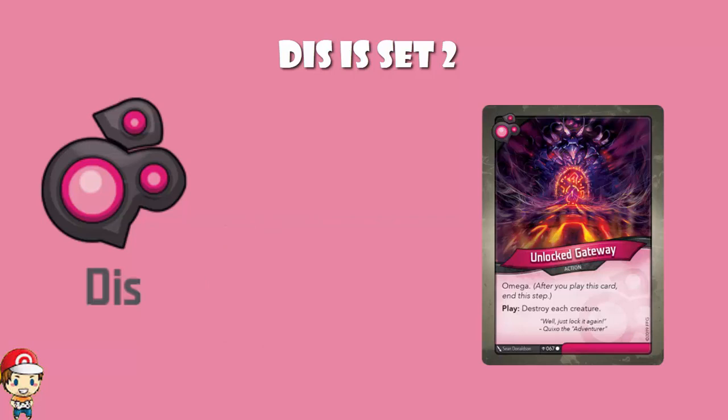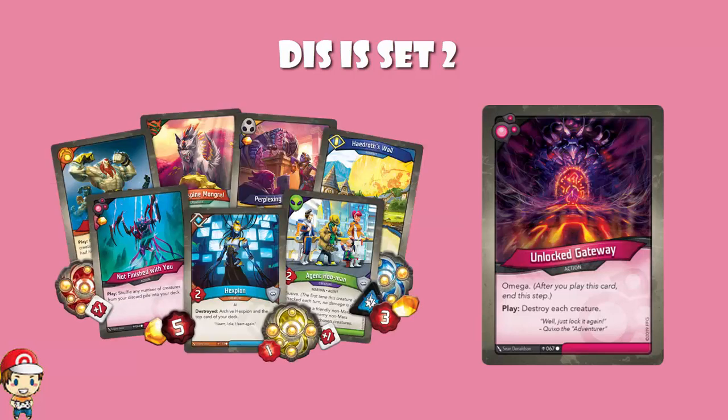We are taking a look at the cards from the House of Dis. Dis is one of my favourite houses — although I've got like three favourite houses and there's only seven houses. So Dis then, we've actually had six cards revealed from Dis so far, because they had five cards revealed during the live stream, but we also had the image on the website and one of those cards is a Dis card.